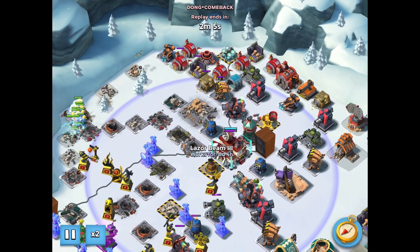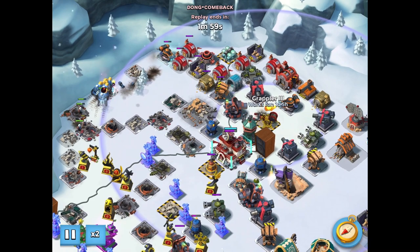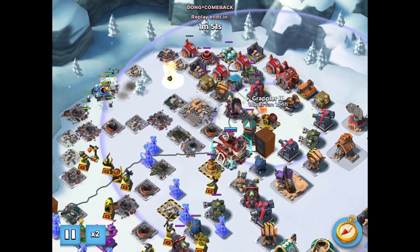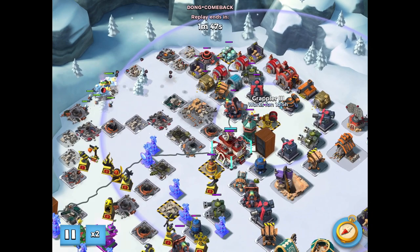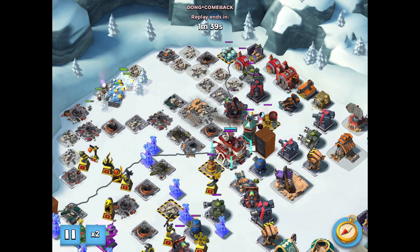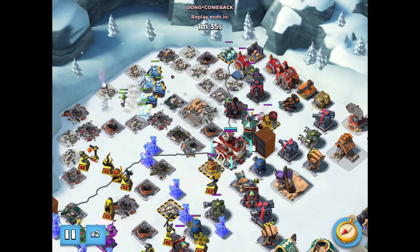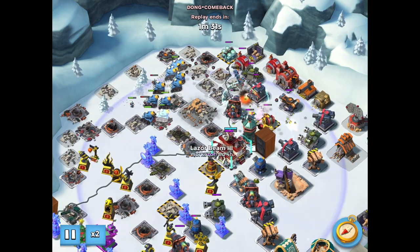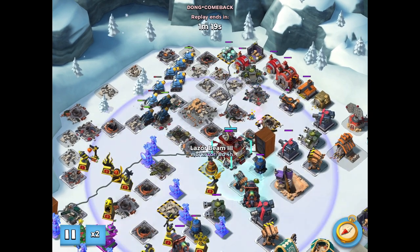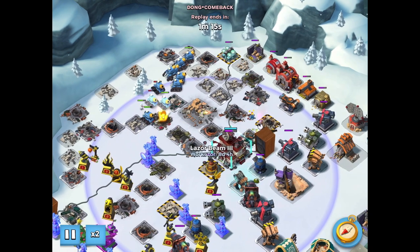As he gets a little bit closer, he's going to put down a shock on the grappler. Unfortunately, his Everspark is grabbed, and he throws down a distraction of a whole bunch of critters on a machine gun, which is good enough to allow him to take down the grappler. Then he slowly takes down the shield gen and the laser.